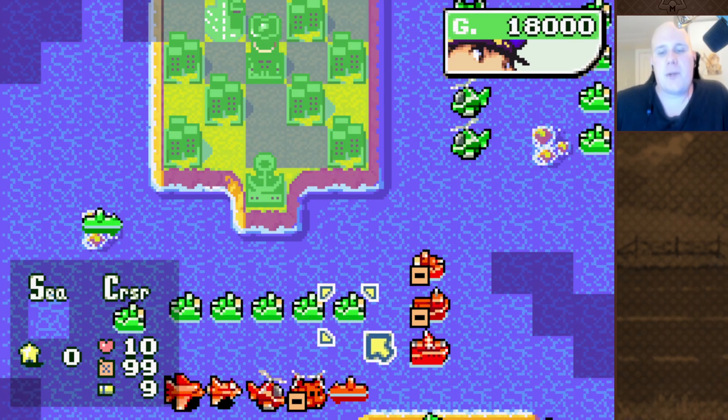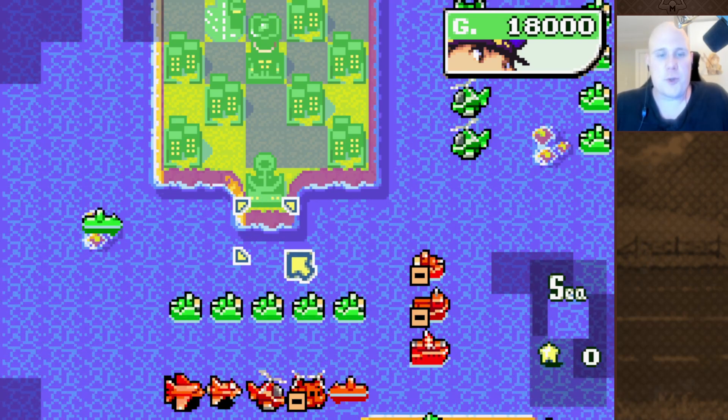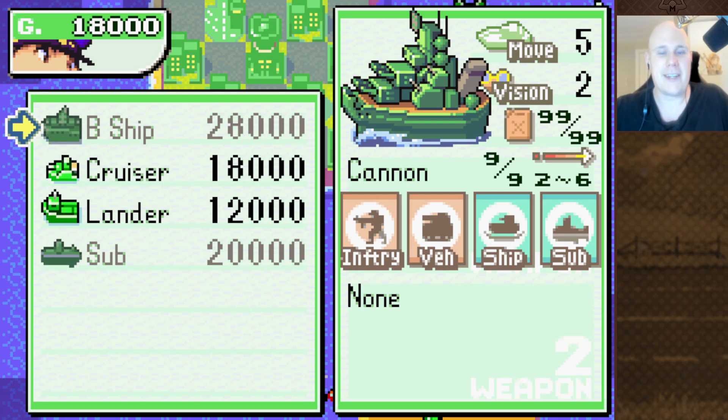In order to explain why Cruisers are very rarely seen, we have to explain why naval units are almost never seen. There are two primary reasons behind this. First of all, ships are very overpriced in Advance Wars — they are simply just not worth their costs. A battleship costs 28,000; it's a lot of money to pay for a glorified rocket that can move on water.